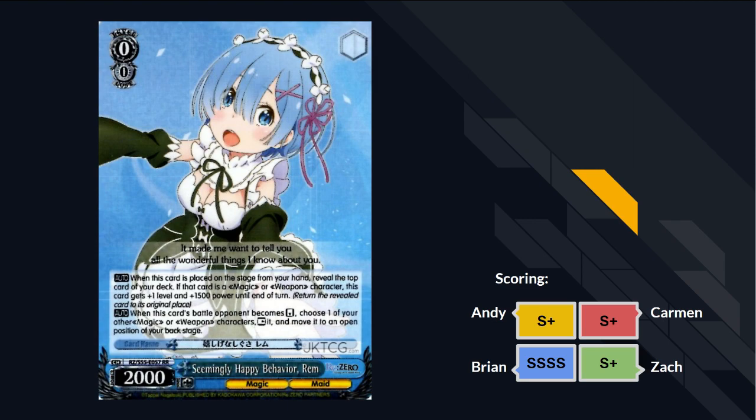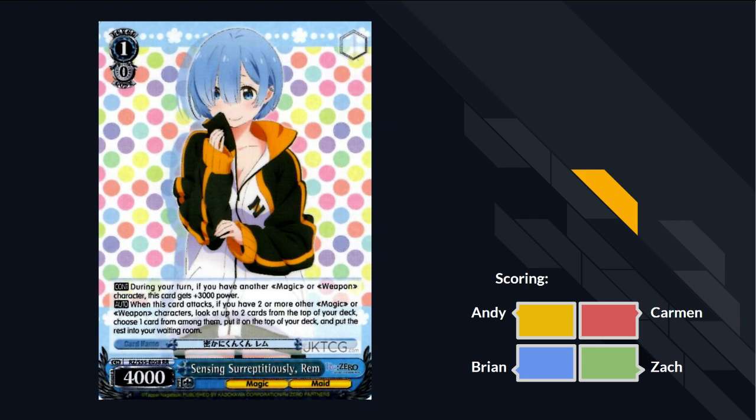This card is $25 and it is worth every single penny. The second ReZero set is kind of just a bunch of good utility zeros that are like $20 each - that's it. Alright, next card. Good card is good. We have Sensing Surreptitiously Rem - what the fuck does that mean? I hate localization.